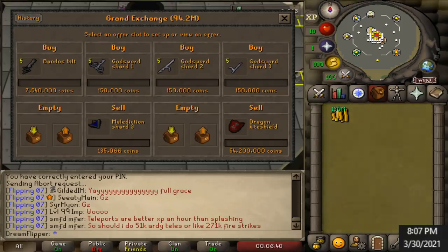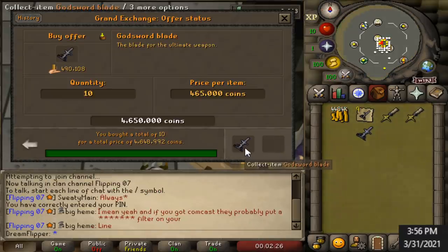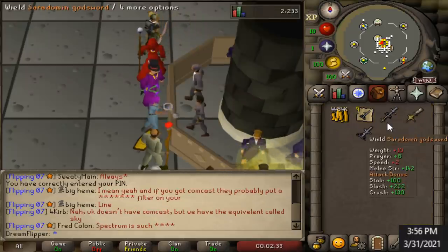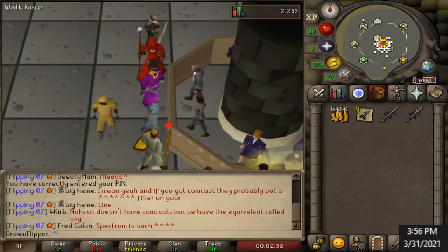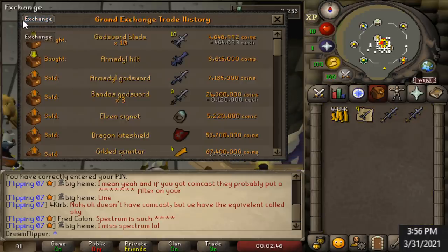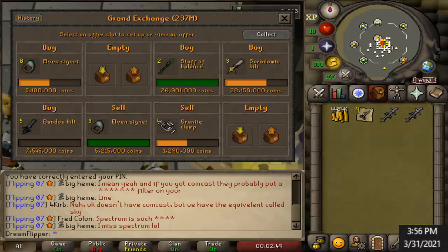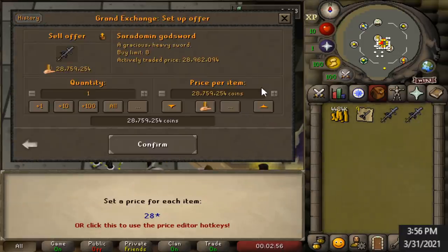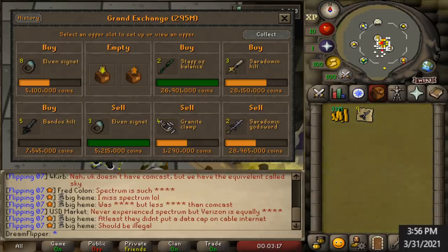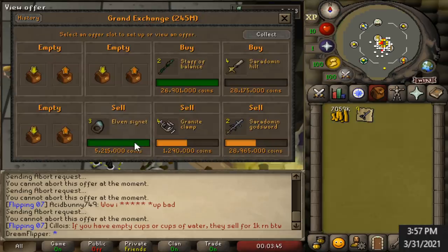We're going to do a little tester with just the Bandos Godsword. I noticed that buying the Godsword shard pieces individually is incredibly inefficient — I could just go ahead and directly buy a Godsword blade on the Grand Exchange for only about 20k more, saving a lot of time and offer slots. So we just need to buy two items: the Godsword blade and the Godsword hilt. We had no luck with the Bandos hilt but did manage to buy two Saradomin hilts. I very quickly attached the blade and just like that we're profiting 350k per combination — 700k in profit total, and it took only 30 seconds.